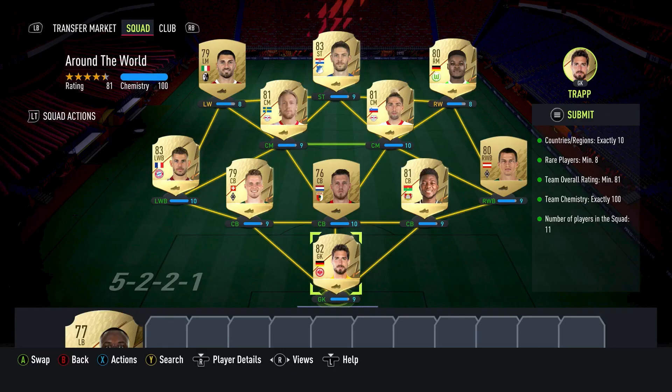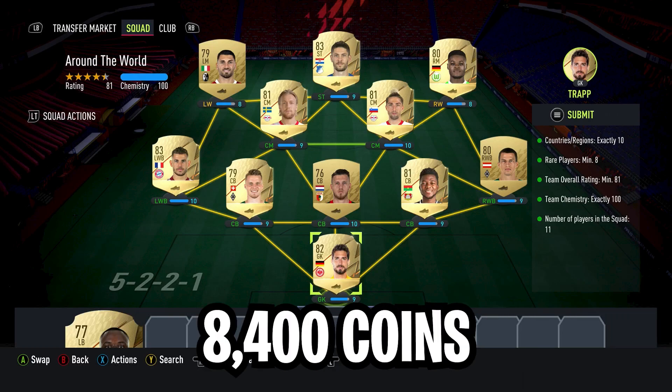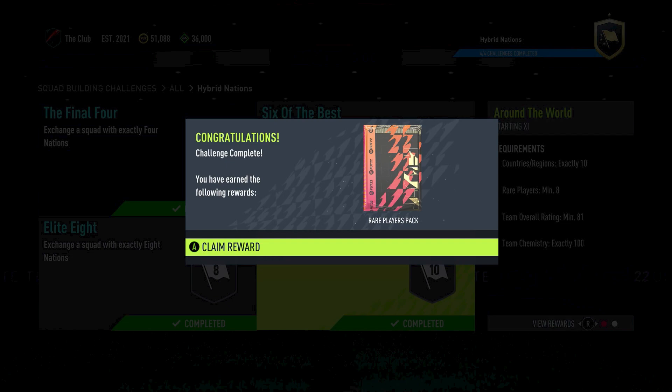This team is very similar to the previous team. You can buy all of these players and they will all have links, but if you're falling low on chemistry you can change left mid and right mid to left wing and right wing, and change your fullbacks to left wing back and right wing back. If you're still running low on chemistry you can change Forsberg from CAM down to center mid, but this will be your last option as it's slightly more expensive. In total this team cost me 8,400 coins and out of it I got a rare gold players pack.